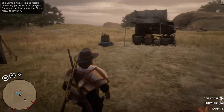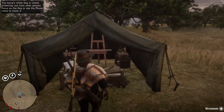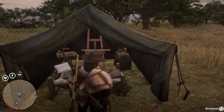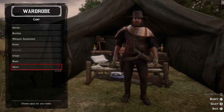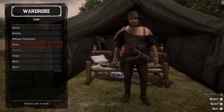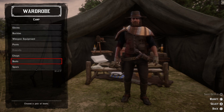Actually the same steps as at the tailor — you go to the wardrobe menu, choose buckles, and swap them to the buckle you want, or swap them back to stay without a buckle.